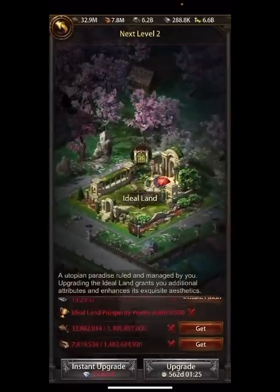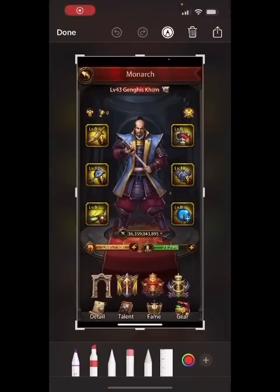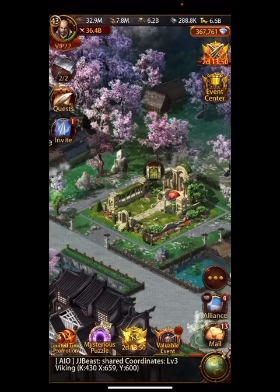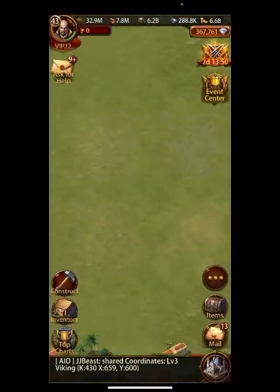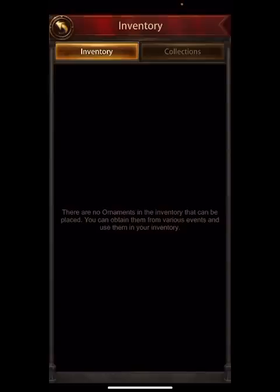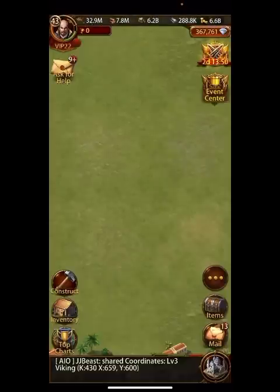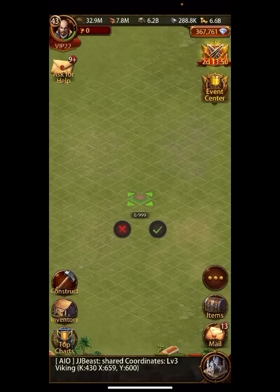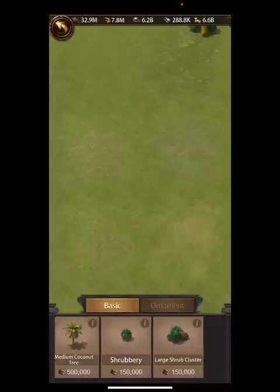I have not upgraded this building yet. To upgrade it you have to complete things inside involving Ideal Land Prosperity Points. If you look at your Monarch screen, I have zero of those right now. Inside you can build stuff and get points — but basically the first things that just cost resources don't give you any of these cups at all. I don't see any incentive to build them — like a block or a brick road, why would I?